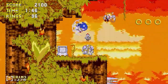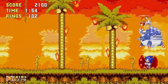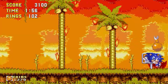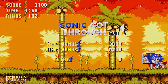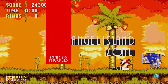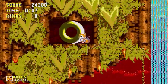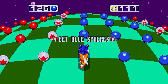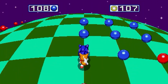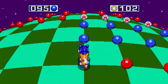You've got three types of shields: the electric shield, which attracts rings to you and lets you double jump; the fire shield, which protects you from fire damage and lets you do a dash attack in the air; and the bubble shield, which lets you bounce higher and stops you from drowning underwater. These are actually really cool additions. And the elemental shields are a nice little addition overall.